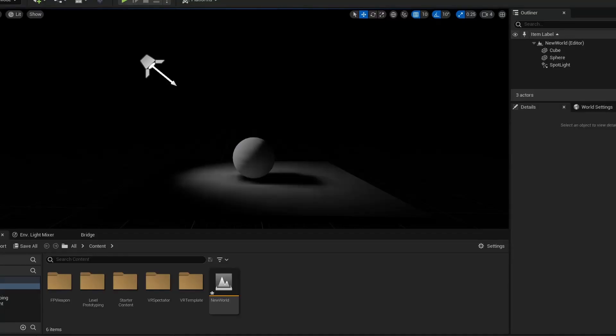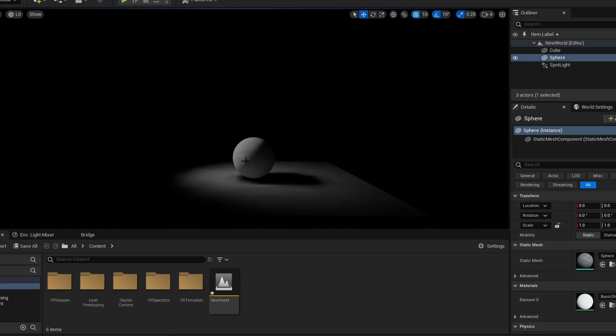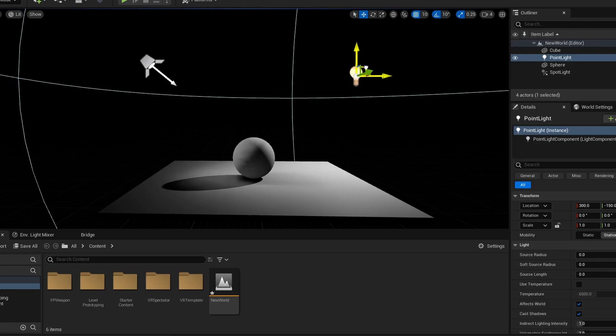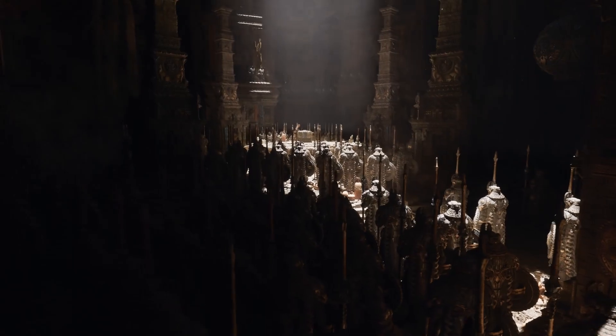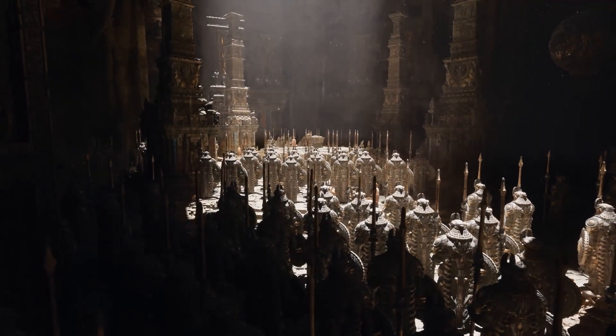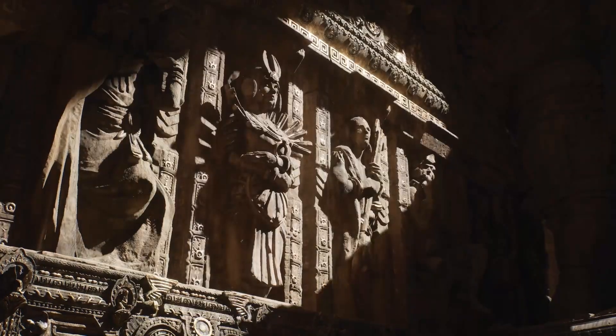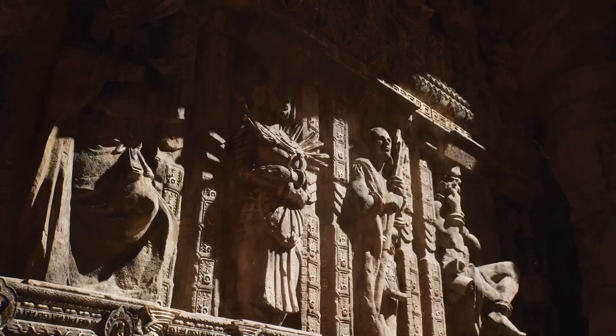And Lumen changes the way that we do lighting in video games. Before, whenever you would light a scene, you'd have to bake the lighting down to save on render time. This was great until you had to move the lights or introduce a new light into the scene, because then you would have to re-bake it. You could change the light to movable, but at the cost of frame rate. With Lumen, all lights are movable, and we get proper light bounces, shadows, reflections, all while maintaining a steady frame rate. Lumen is a pretty big deal to make your games feel live and realistic.